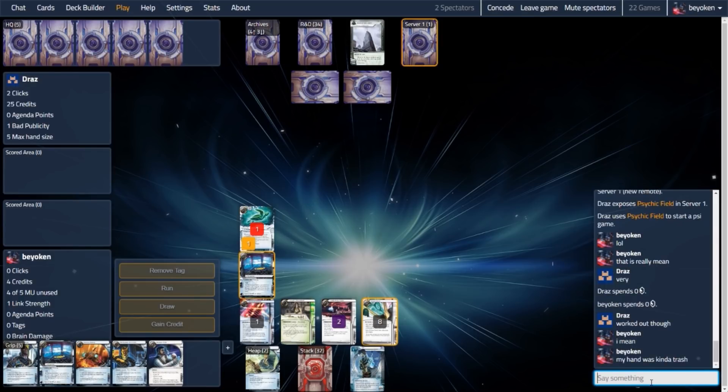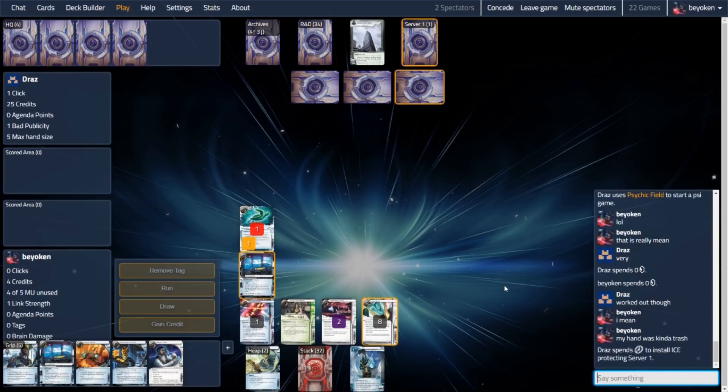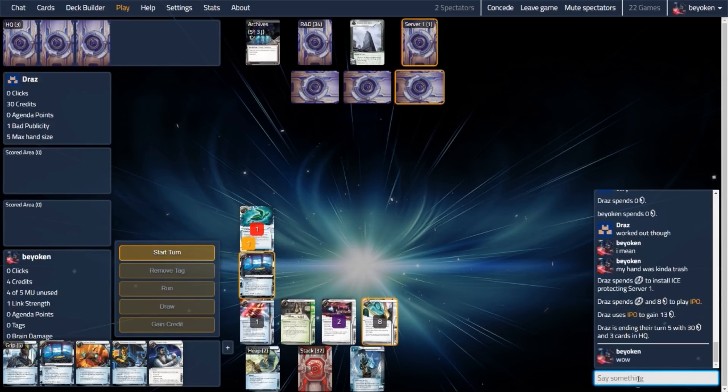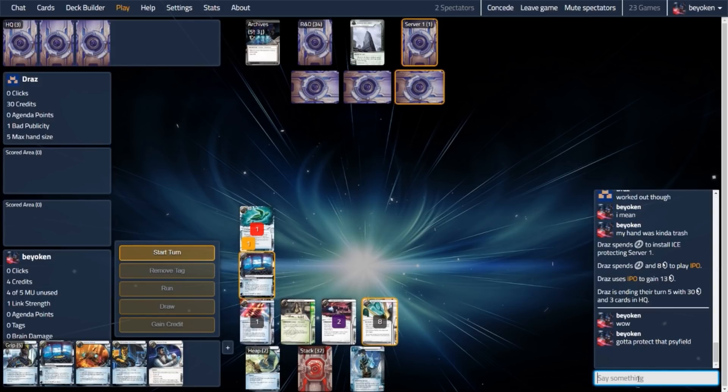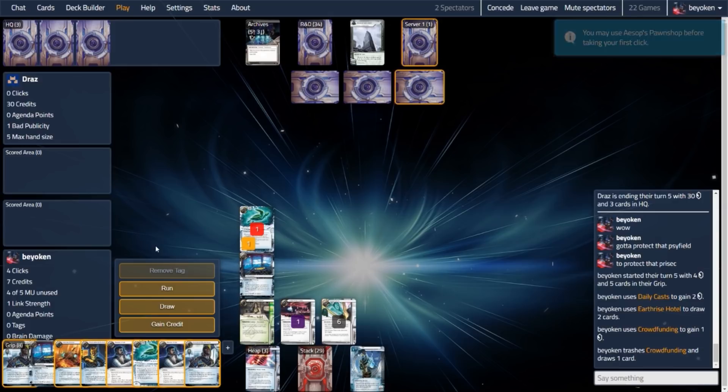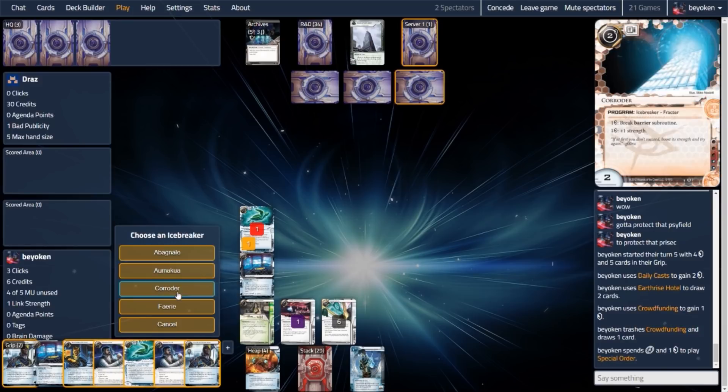We'll see if my Earthrise Hotel and Crowdfunding draw anything of note. Even if I'd been hit by the Psychic Field, I would have lost useful cards like Deuces Wild and Diversion of Funds, but I do draw 3 cards at the start of my turn and see more Deuces Wilds. Deuces Wild is great, but I need to keep it for the expose and potentially for tag removal. I can't use Falsified Credentials here either — the only target is a Psychic Field which I do not wish to expose again. So all I can do is use Special Order to fetch a Fairy.